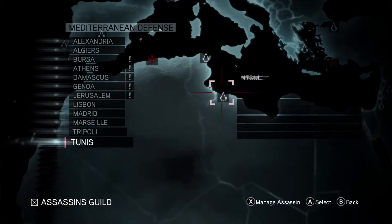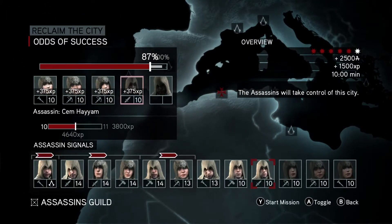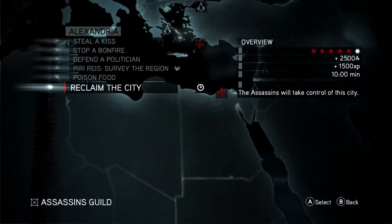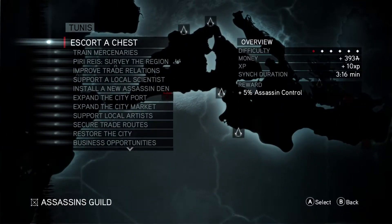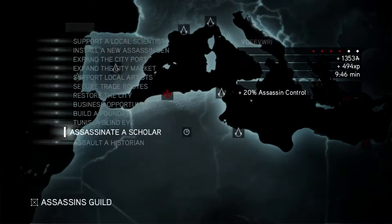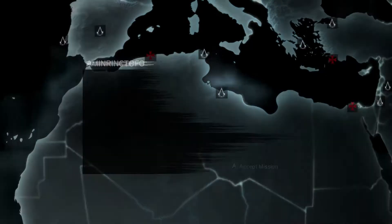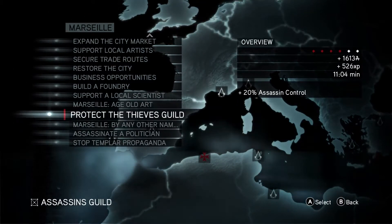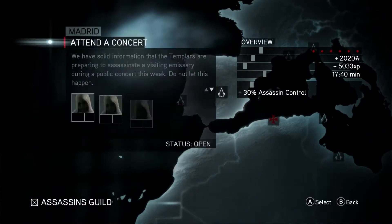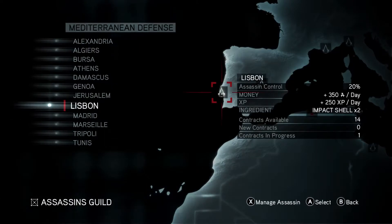Now we have sent our assassins out on our final reclaim the city quest. As time goes on, you do lose control of your areas, so if you want to retain control, you need to actively send out your assassins. But if you are constantly rinsing and repeating and sending out assassins to reclaim cities one after another, you should not need to worry about maintaining control — you shouldn't even lose an area if you're doing it as consistently as I was.